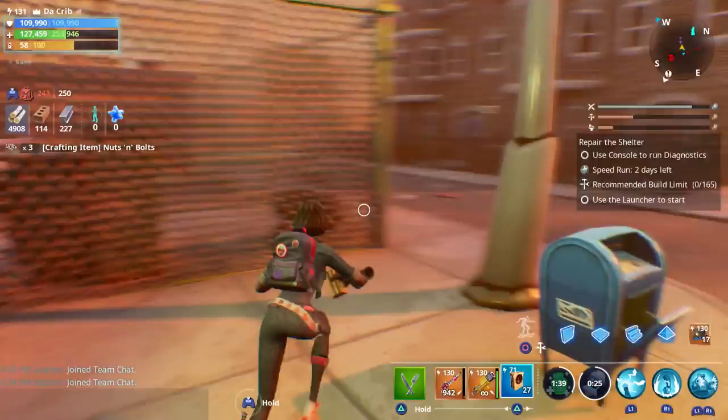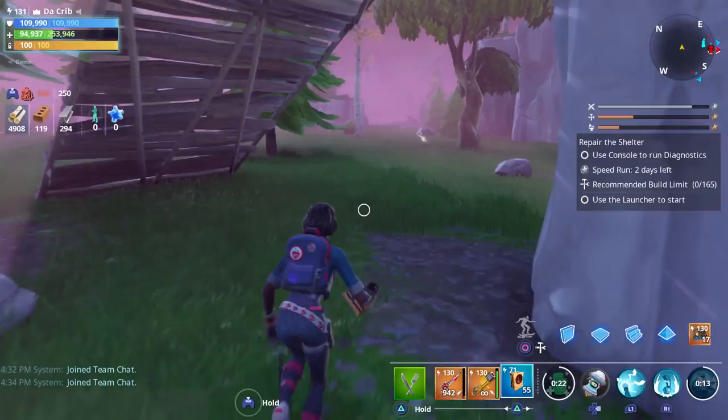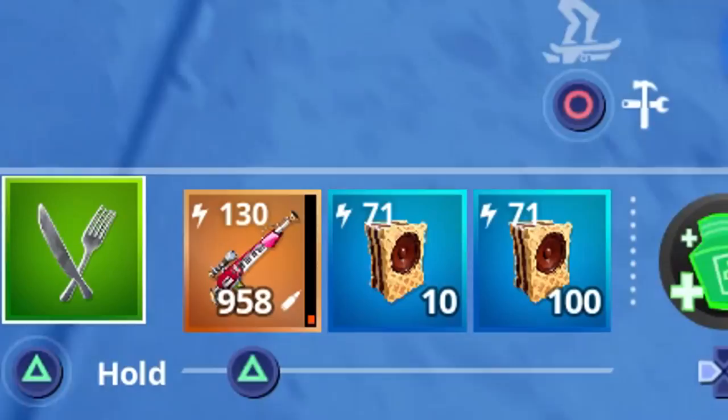Every time you eat Wafers it's going to grant you Rock and Riff, which increases your damage, your melee attack speed. Since we have Totally Rocking Out in our support team, it also increases our crit rating as well as our health. With our current loadout the Wafers give us a total of 37,000 health.